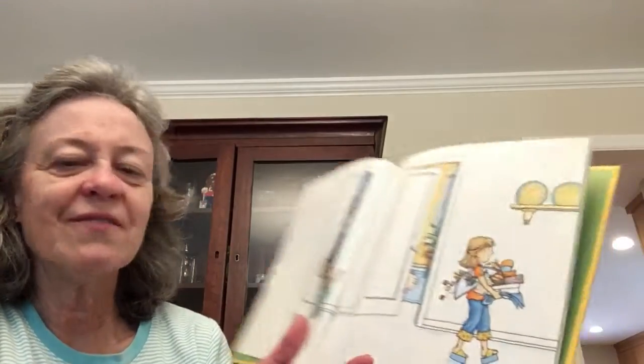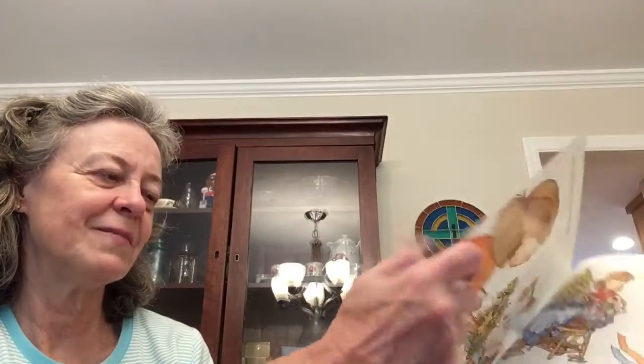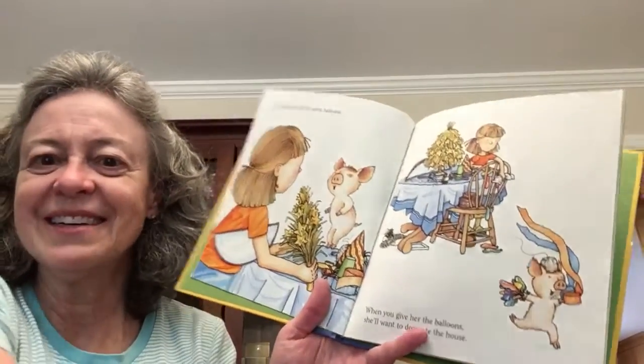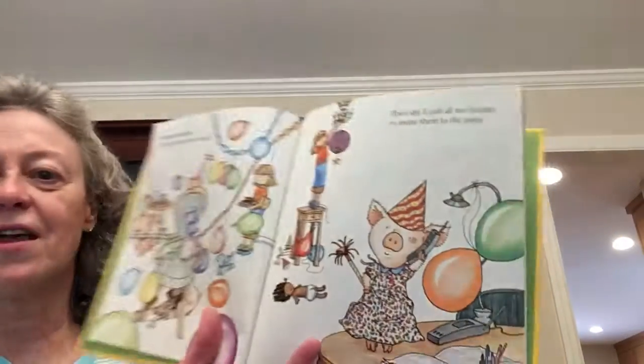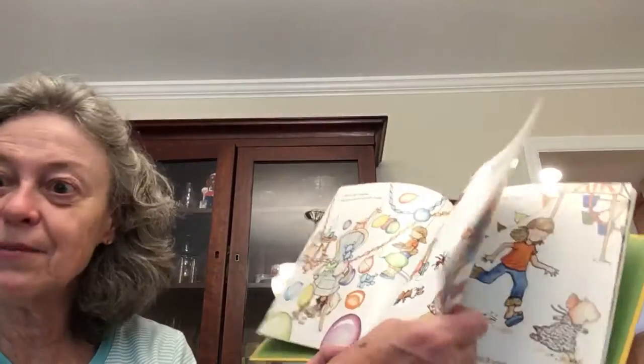If You Give a Pig a Party. She's getting all the party stuff out. Grandma's been doing a little bit like that, because Grandma's going to see Forrest and Silas tomorrow. She's going to ask for some balloons, and when you give her the balloons, she'll want to decorate the house. When she's finished, she will put on her favorite dress, and then she'll call all her friends to invite them to the party. She's on the phone, calling all her friends. They have really decorated the house — there are a lot of balloons.